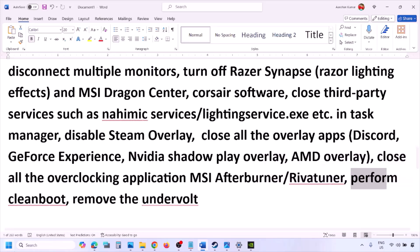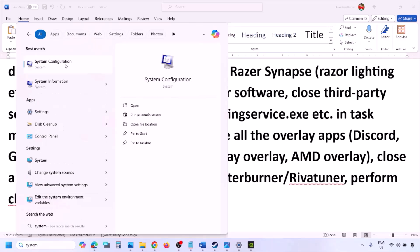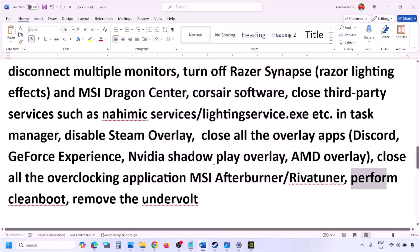Perform a clean boot. Type 'System Configuration' in the Windows search box and open it. Go to the Services tab, put a check on 'Hide All Microsoft Services', then click Disable All. Hit Apply and click OK. When prompted to restart, restart your computer, and then launch the game.